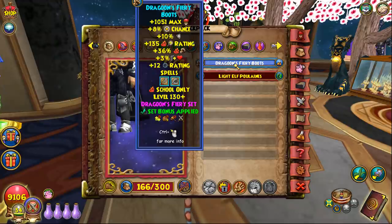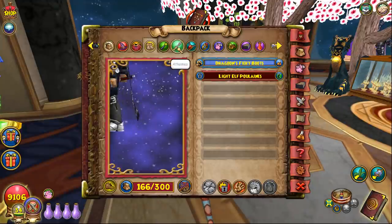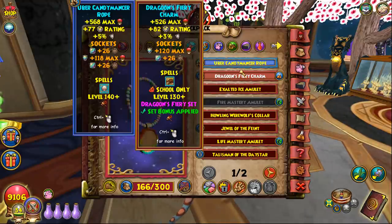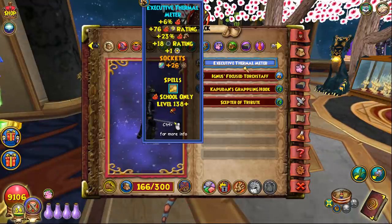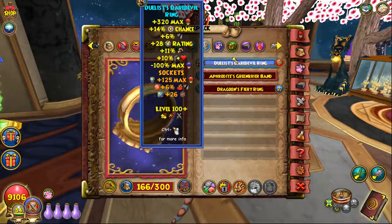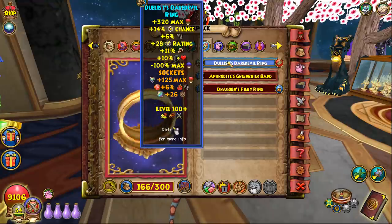To get this Fire setup you use the three-piece set bonus: dragon hat, dragon robe, and dragon boots. Because you have that set bonus you can use the uber athame for more damage and health, and the uber amulet which is a huge upgrade over dragoon. I definitely recommend the executive thermometer wand — it gets everything you need.